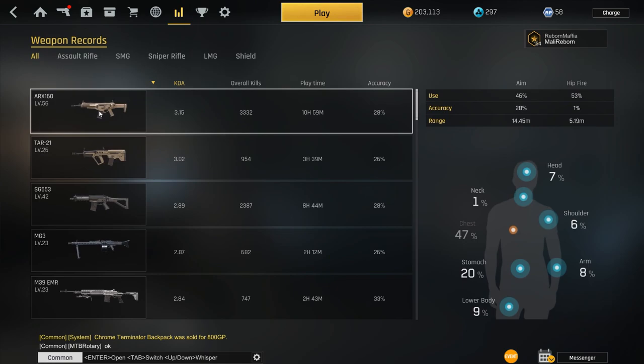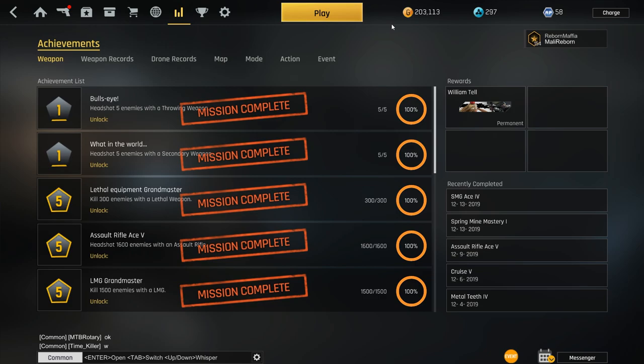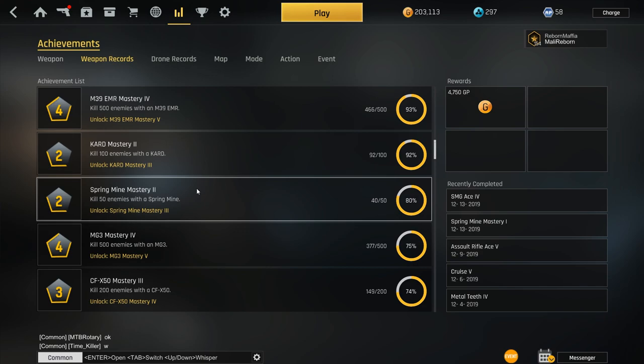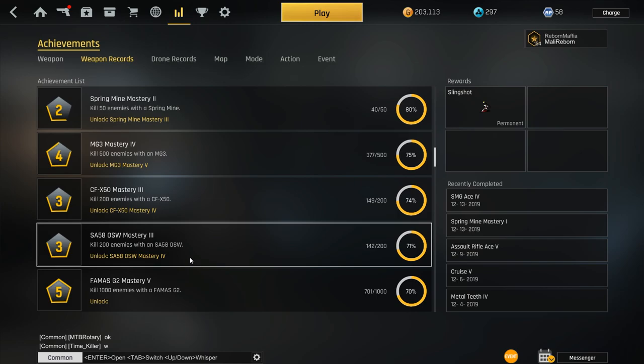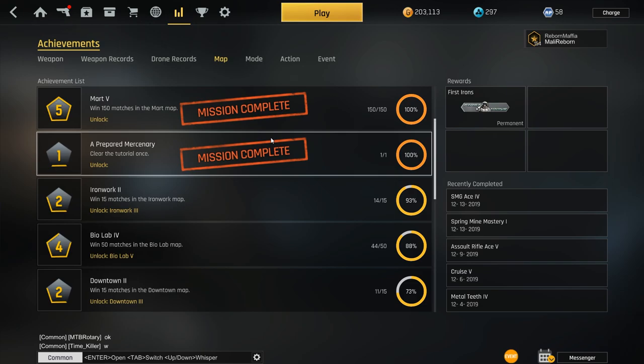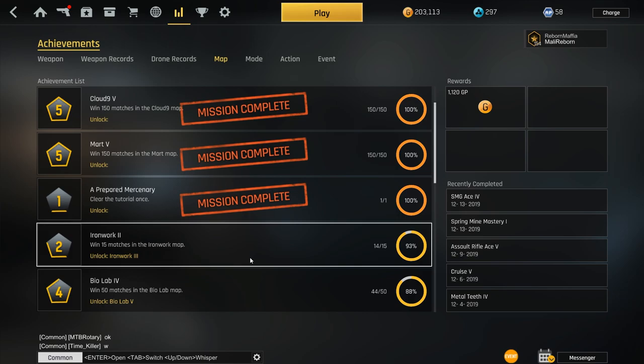Here you can see the stats of your weapons. The most important thing is your achievements — this is where you're going to earn free GP, which gives you golden coins. You'll need a lot of them in the beginning if you want a lot of weapons. Everything in the game has 5 levels of achievement. You get GP or a calling card for every achievement — sometimes it's 4000 or 5000, and the most I got from one achievement was 30k. You can check achievements for drones too, and how many times you need to play a map. My most played maps are Cruise, Cloud9 and Mart — those are my favorite three. I hate Ironwork but still won 14 times on it.